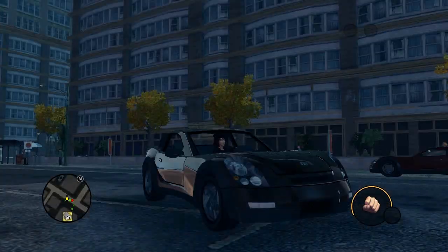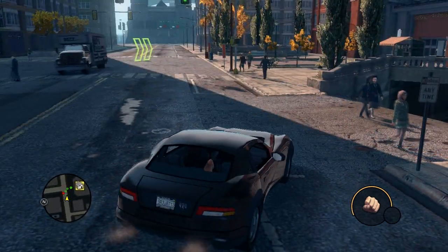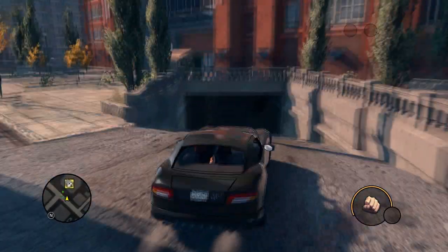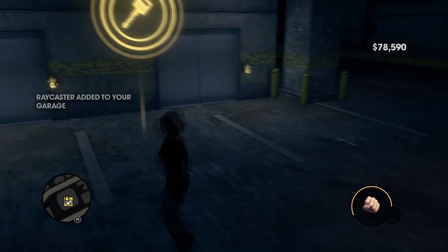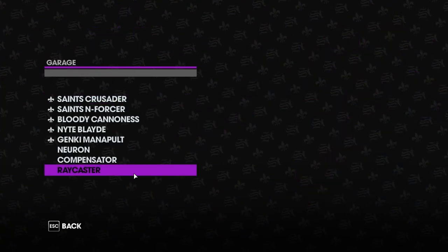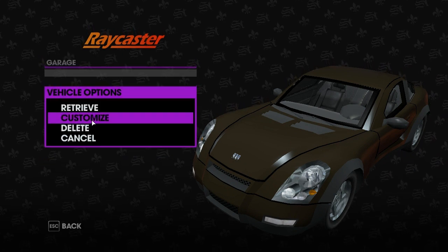As you can see here we have a car which looks pretty shit. This has changed now — you used to only be able to customise them in rim jobs, but now you can actually customise them in your crib instead, as well as at rim jobs still. Just quickly store it in your garage, get the car back, right click on the car, then customise.